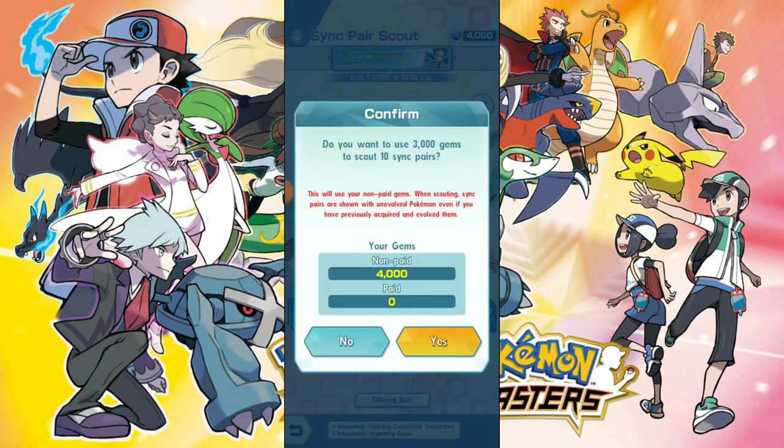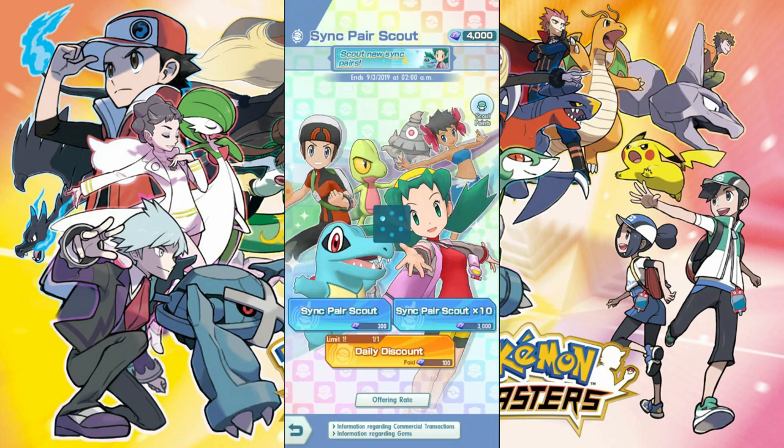Alright, let's do our 10 sync pairs! Not getting a five-star would be very disappointing. Getting at least a ghost or psychic type is the priority. Here we go — boom! Alright, we've got to do our Porygon phone thingy.